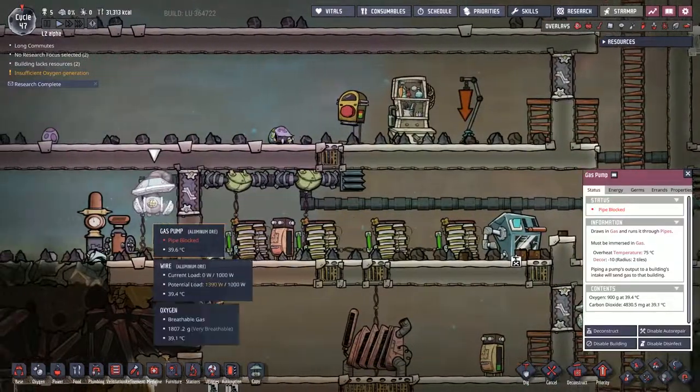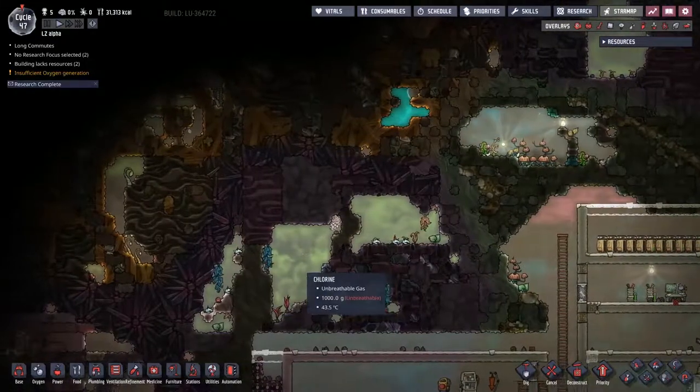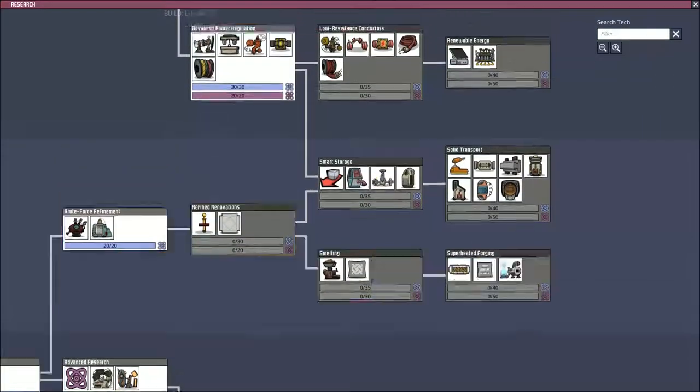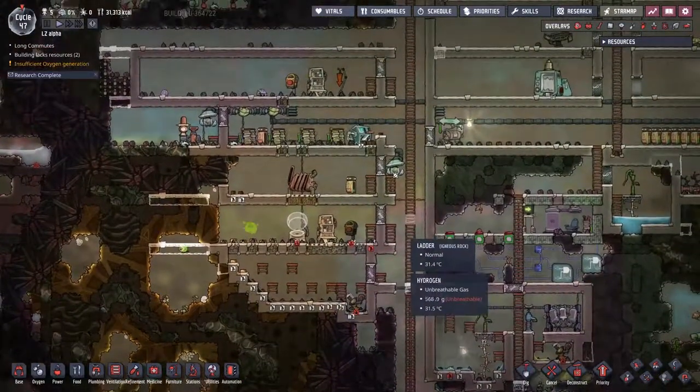I also want this to carry on pumping, so we're going to have to try and figure out where to put that. I'm even tempted to make a small pressurized vessel up here. We've got the aqua tuner — we're going to work towards this gas reservoir because it'd be nice to have the thermal regulation as well.